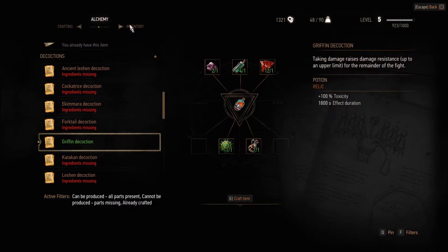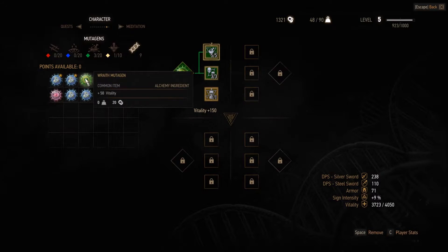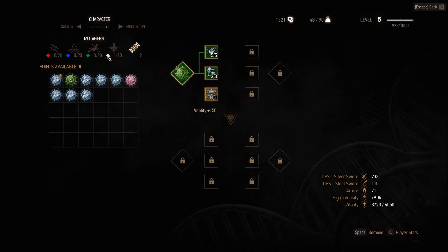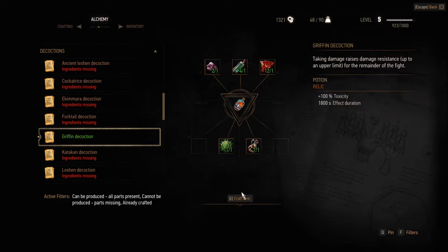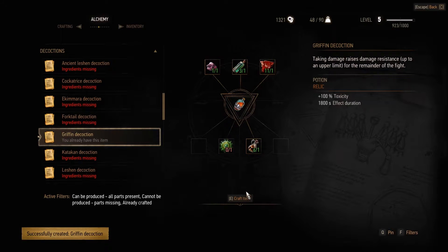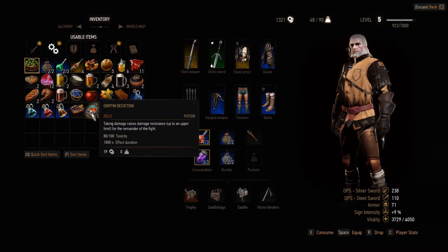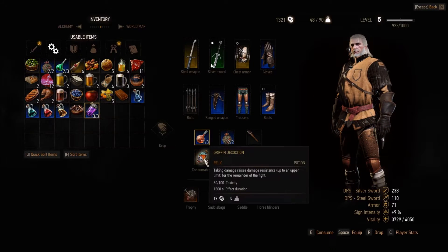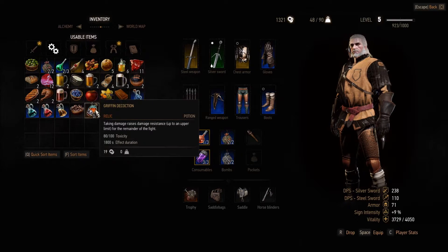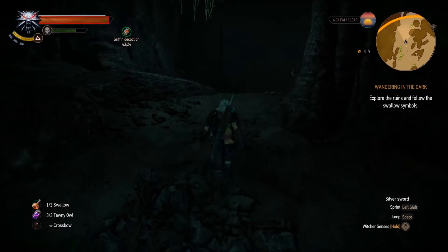I could almost make this griffin decoction because I have some other mutagens now. 50 vitality. I could actually change this to wraith mutagen, then go to alchemy and make a griffin decoction - I think that makes sense. We should find that in consumables; it will last for a long time, like 50 minutes or something. Do I have to have it equipped? Can I just consume it like this? It brings my toxicity up very much though - I hope I can at least drink a Swallow as well.